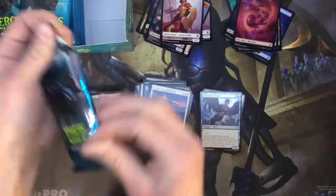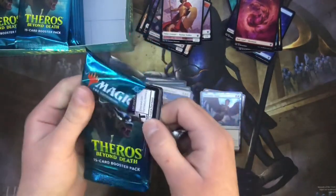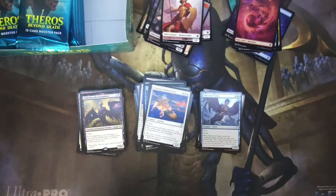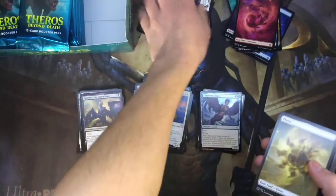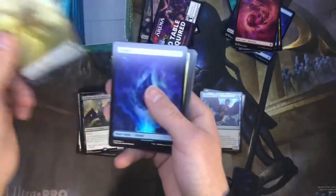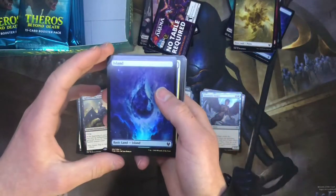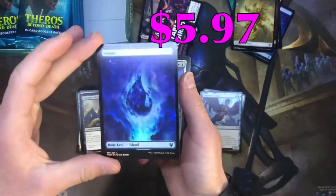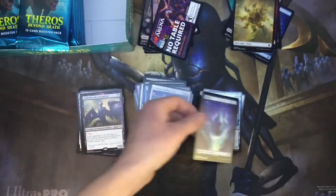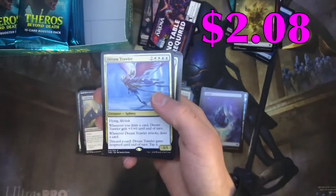Fat stacks of cards — about a third of the way through now. I don't think we're gonna make it to that 25-minute mark. Got junk rare. Why don't they just give us the token? Oh — foil island! Now that is worth some change right there. Hell yeah — it looks amazing! And a Dream Trawler. That's a really good one — that's gonna see a lot of standard play.